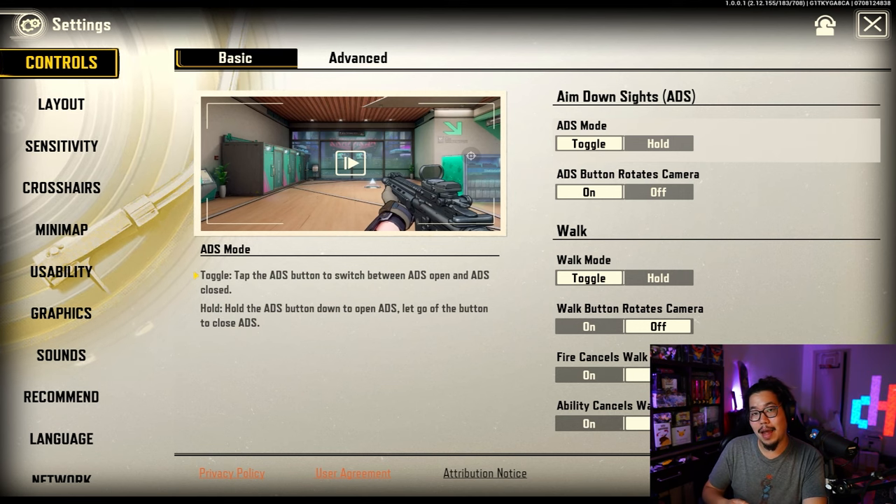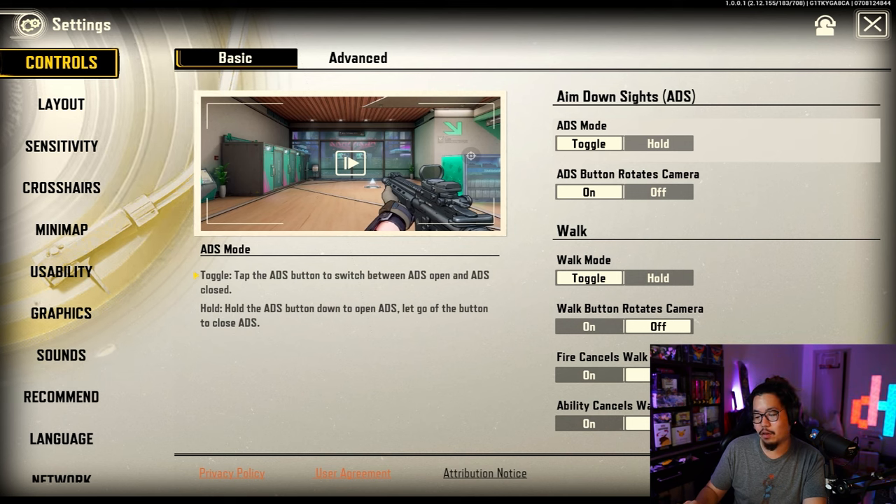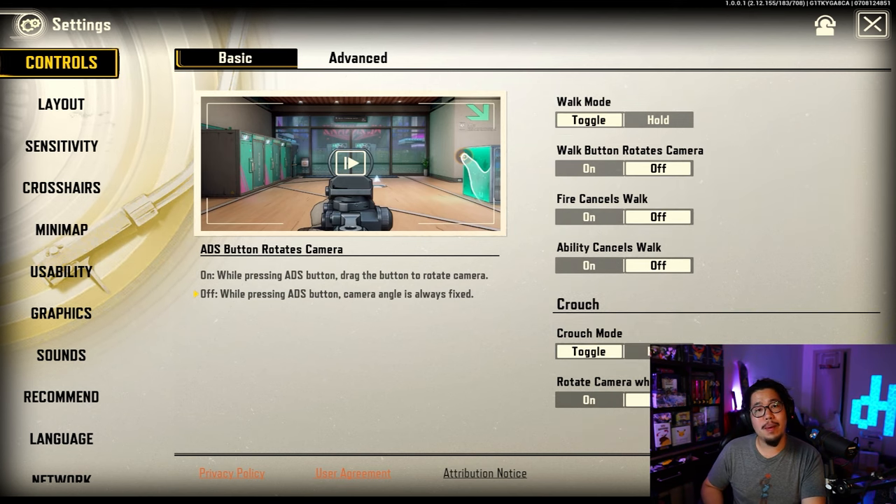ADS rotation — I would use that if I was on the phone, but on tablet I had it on. It doesn't really matter for me since I tap. But if you're playing hold, I honestly like using that. Walk mode — I think toggle is the best way to do it. There's no reason to hold it. You want to be walking a lot of the time, so toggle is the way to go.